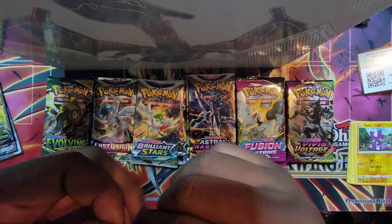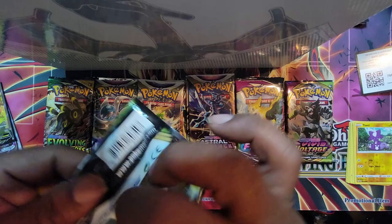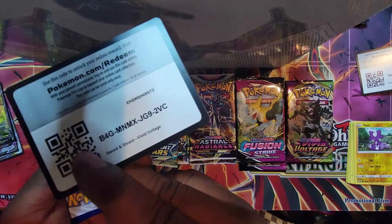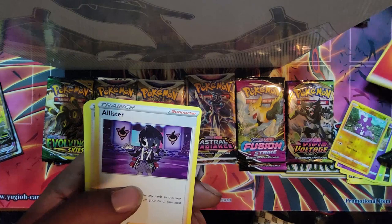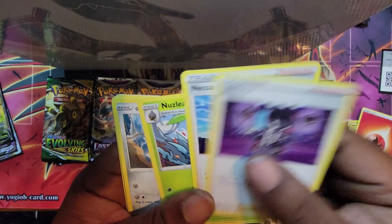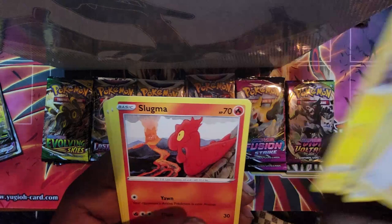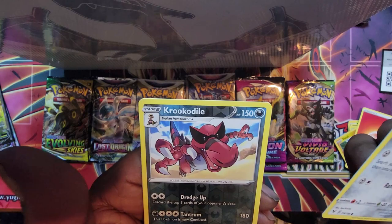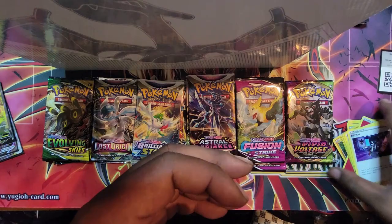Vivid Voltage — we got a white card. Energy. Alistair, Nessa, Nuzleaf, Meowth Galarian form, Chimecho, Blitzle, Slugma, Boldore, Krookodile. And Metagross — reverse holo Metagross. Let's go. Last pack of Vivid Voltage — white card. Energy. Cramorant, Kakuna, Miltank, Joltik, Weedle, Tauros, Sandile, Coating Energy. No big hits so far.